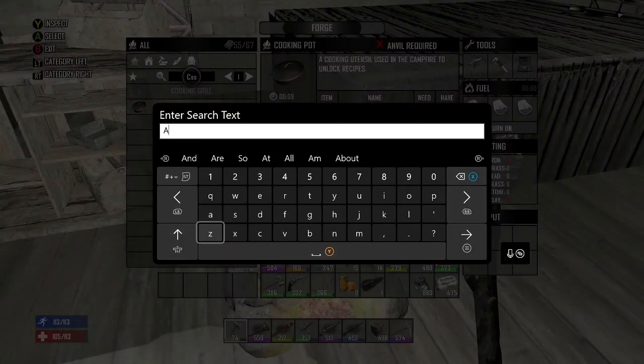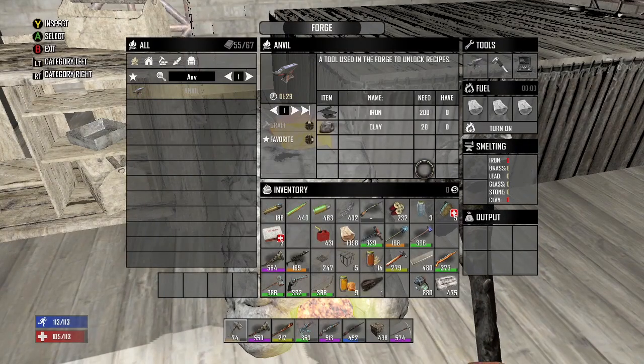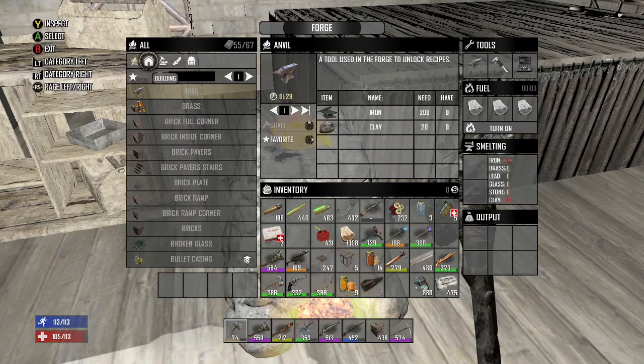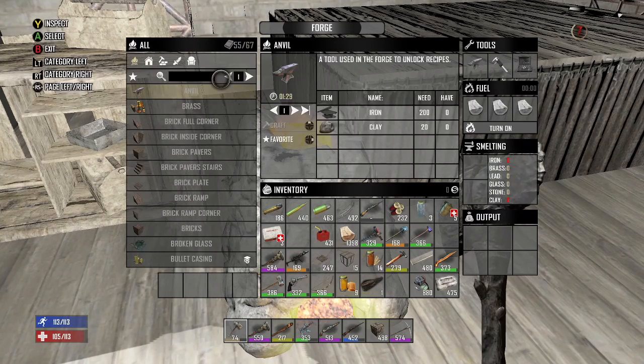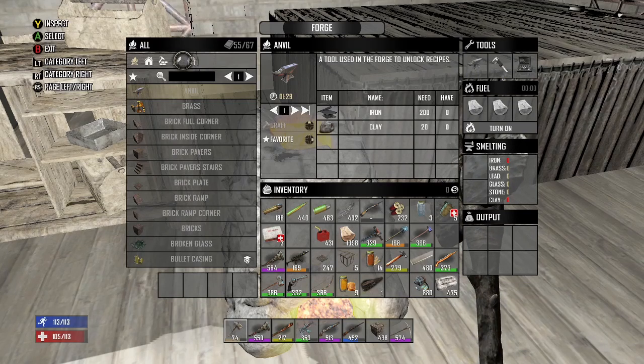To make the anvil: go into the forge — it takes 200 iron and 20 clay. Smelt down 200 iron and 20 clay, then you can make the anvil. That's going to open up a lot of crafting. Some people think you have to find the anvil — no, you can make it in the forge and then install it. The calipers are another advanced tool that unlocks additional weapons and tools.